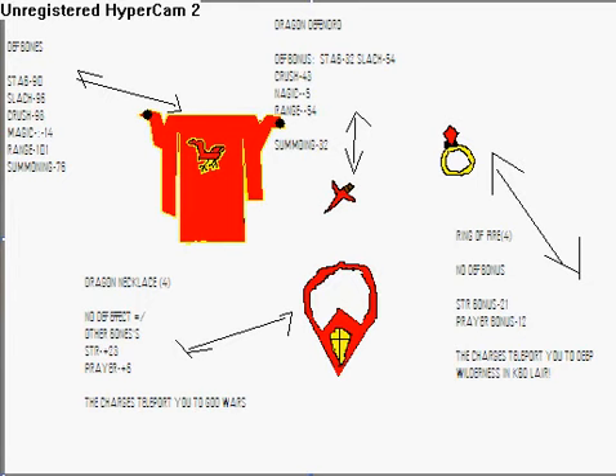My dragon necklace is like the glory — it has four charges, no defense effect, 23 strength bonus and six prayer bonus. The charges teleport you to God Wars, so this may be useful for high-level players who go to God Wars.